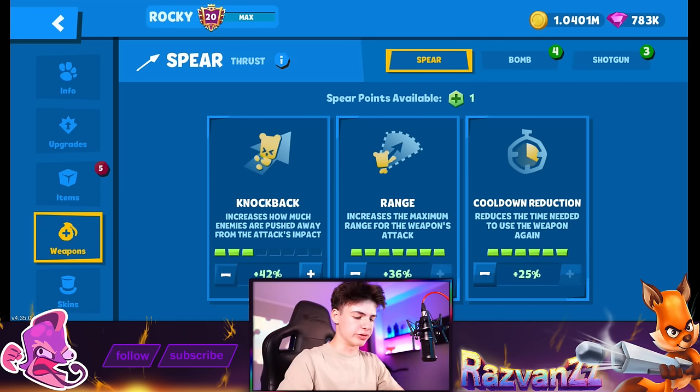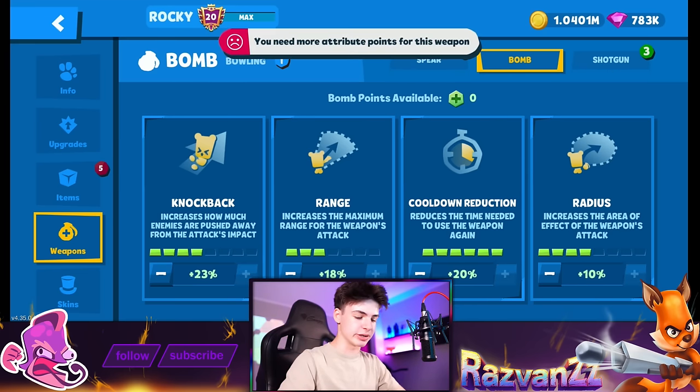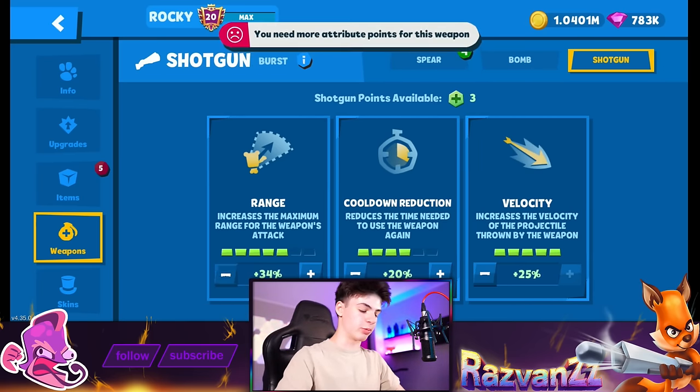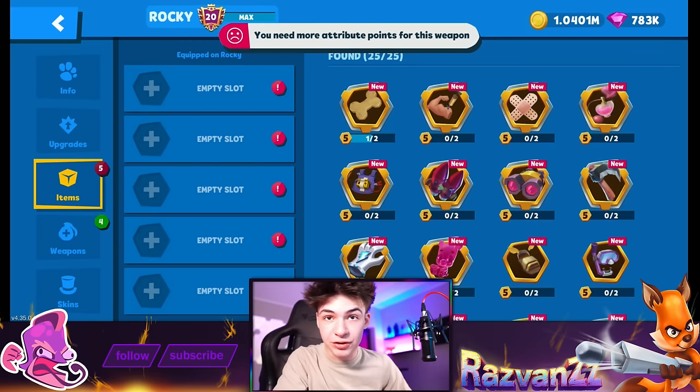Zero knockback — what are we doing? Cooldown reduction and radius sound good. Apart from knockback, these were auto-assigned, which is why it ended up like this. Let's get rid of some of this velocity — that sounds just fine.